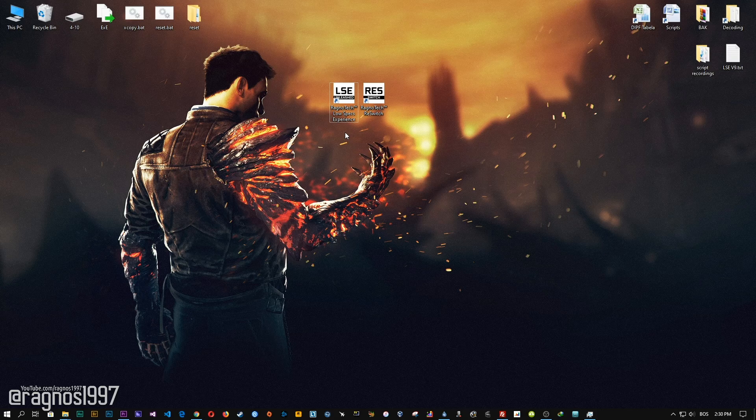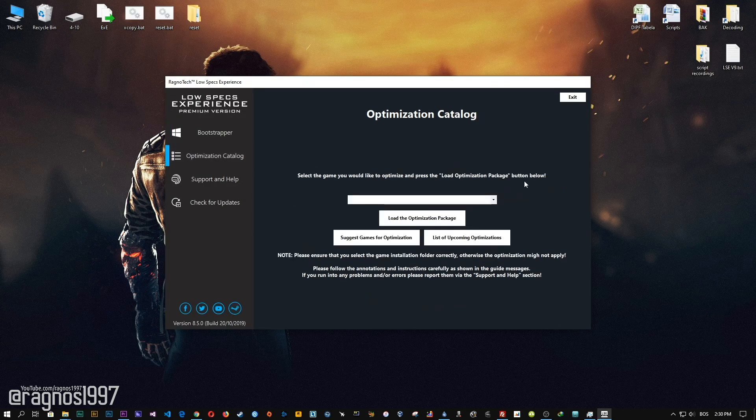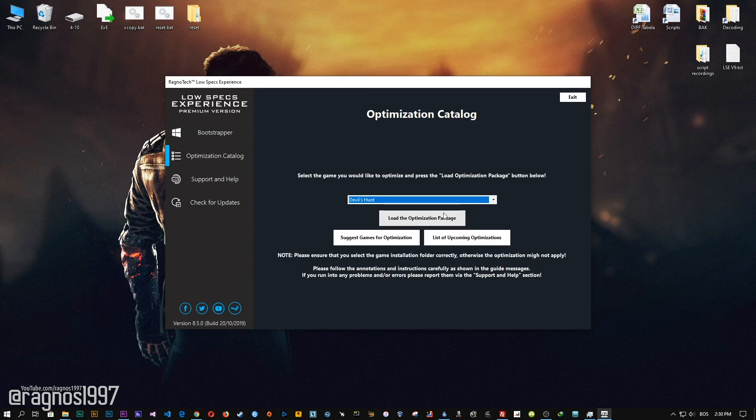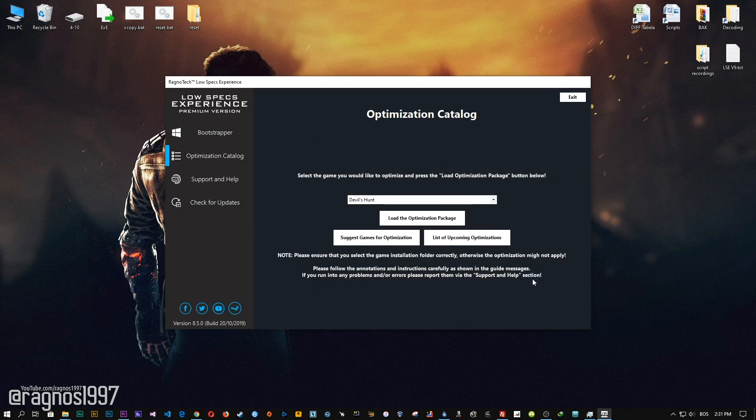After you download it, simply install it and you will get these shortcuts on your desktop. Now start it and head over to the optimization catalog section. From this drop-down menu select Devil's Hunt and then press load the optimization package. Now select the destination folder where your game has been installed, then press OK and the optimization control panel will load.